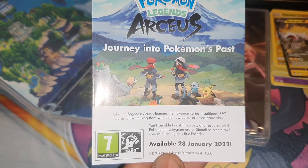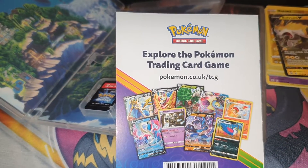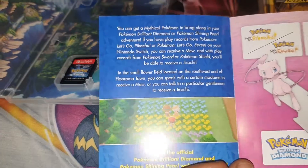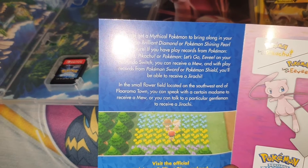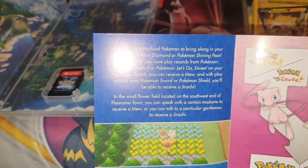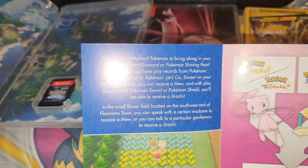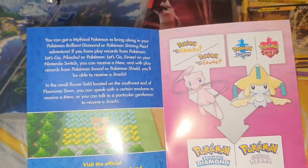It's set in a bygone era of Sinnoh, to create the complete region's first Pokedex. On the back there's also an advert for the Pokemon Trading Card Game Online — go to www.pokemon.com/tcg for more. It also says you can get a mythical Pokemon: if you have play records from Pokemon Let's Go Eevee or Let's Go Pikachu, you can receive a Mew; and with play records from Pokemon Sword and Shield, you'll be able to receive a Jirachi.